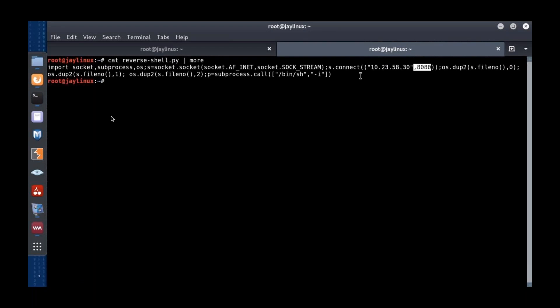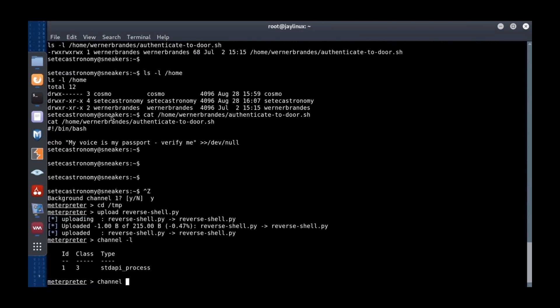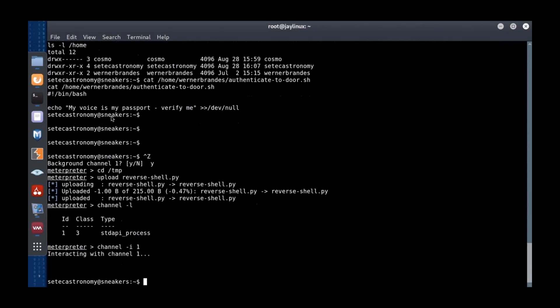You don't even have to write the reverse shell yourself — just get it from /usr/share/webshells and set the IP address and port you want it to connect back to. If Python is on the system, this shell can run and start up a connection. I go back to the interpreter, use 'channel list' to see channel 1, and interact with that channel again.